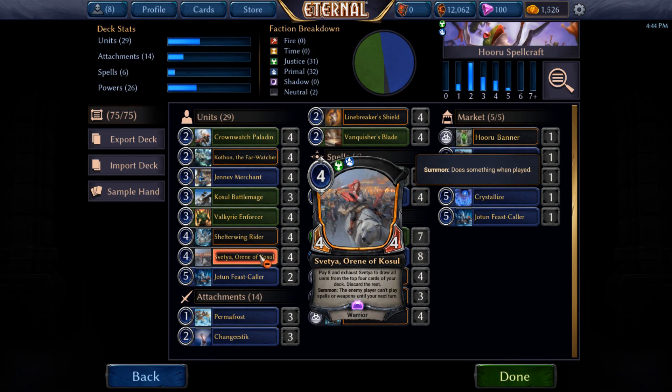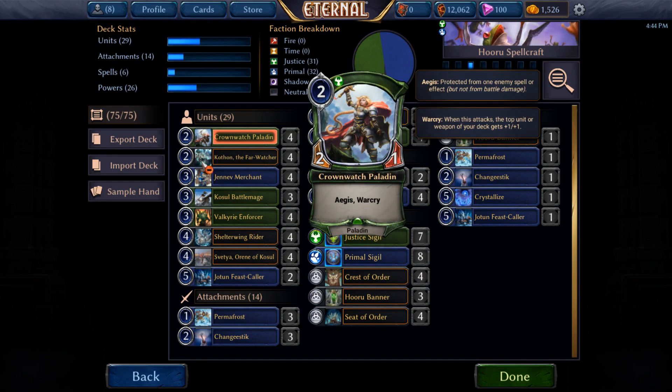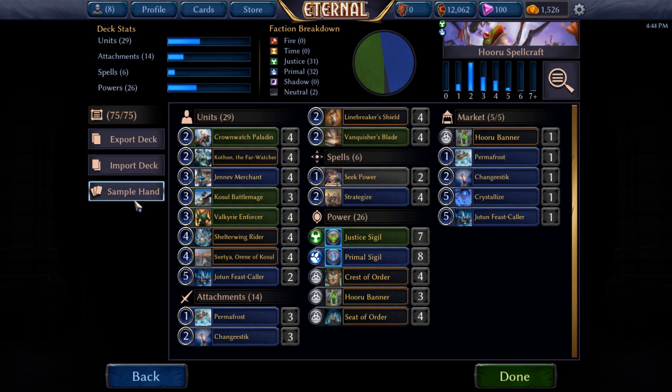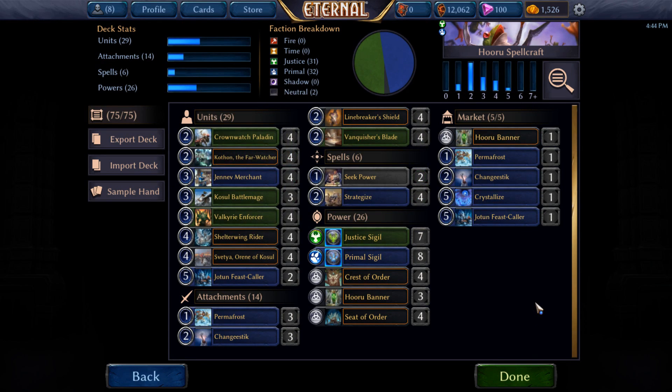It's disgusting to play against. So many times you just overreach into a board because you know that you have one or two Svechas and you can just end the game before they can ever harsh rule you. We've got a bunch of protection and aggressive creatures that are all fairly aggressively costed. Geneve Merchant is probably the least so, but still three power for three, you have the ability of Aegis, and of course being able to get things from your market is not bad at all.